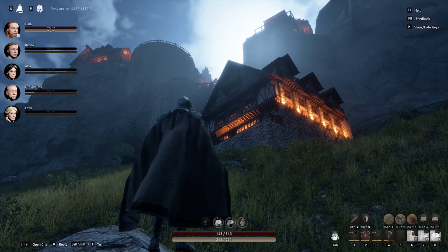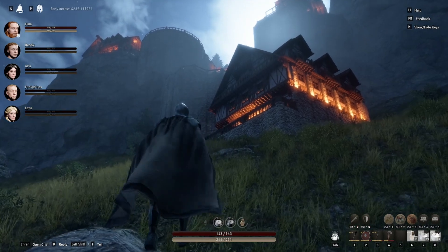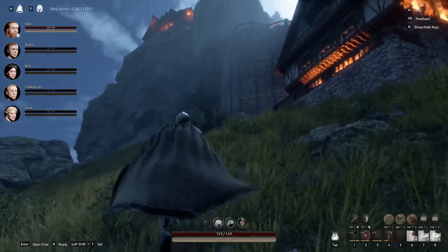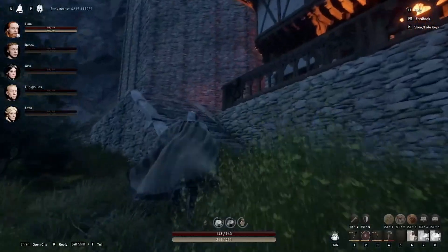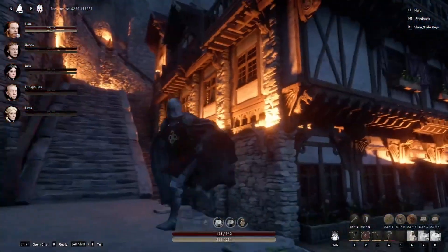I'll just run through it quite quickly. This is everything you can see on the screen right now - what we've built. I'll start to run up from the bottom ramp here. We're built on a mountain on a cliff, as you can see, so we have access to both the top of the cliff and the bottom of the cliff.